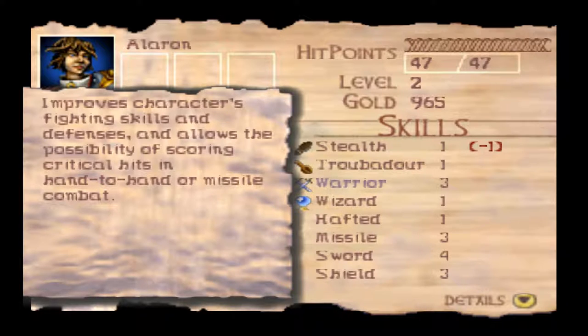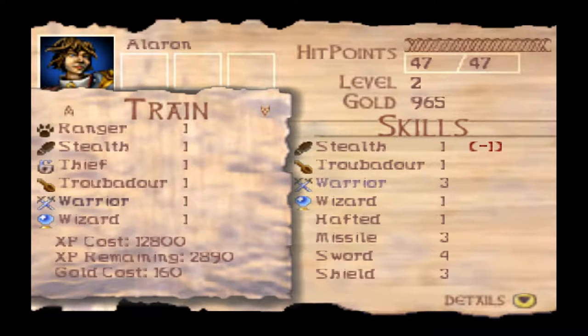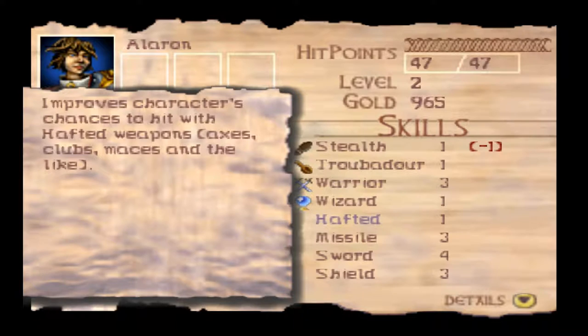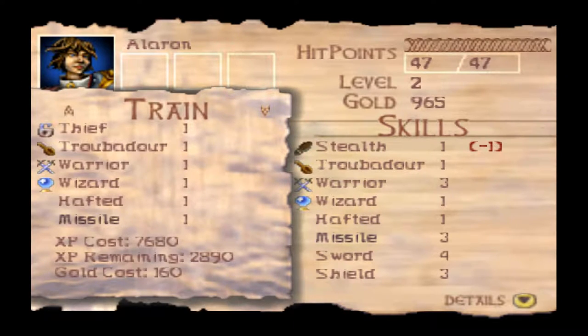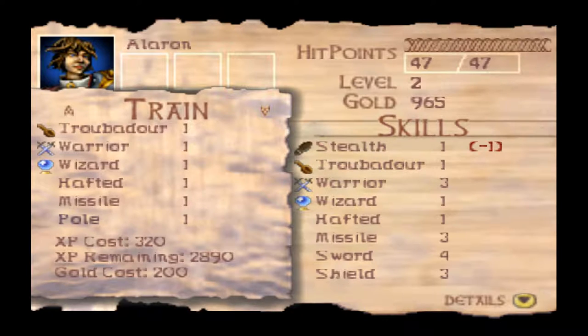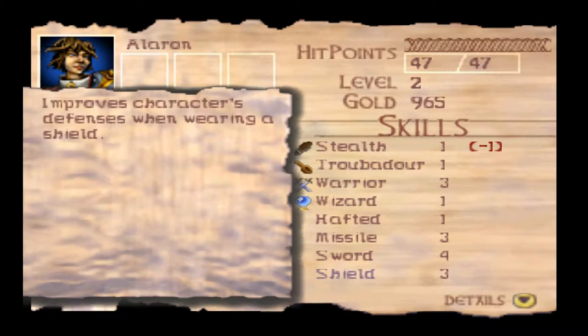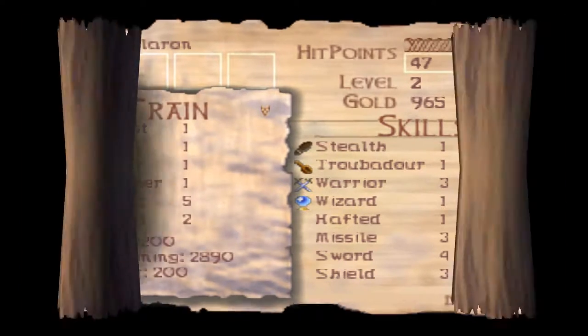Warrior improves our fighting skills and defenses, and allows the possibility of scoring critical hits in hand-to-hand or missile combat — a very good skill to have if you're a warrior or plan on being a melee class. Wizard is the same deal except for magic: improves the chance of successfully casting spells, allows the character to cast more difficult spells, and allows for critical hits when offensive spells are cast — which is cool. Want to get that maxed out. Hafted improves chances to hit with axes and maces. Bow is for bows. Pole is for staves and spears. Sword is for swords and daggers. Thrown is for any type of throwing weapon. Shield improves defenses. That is the entirety of the skills.